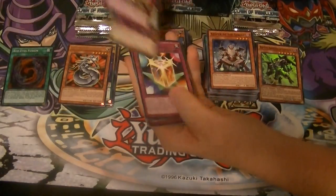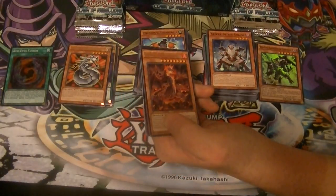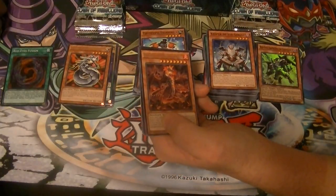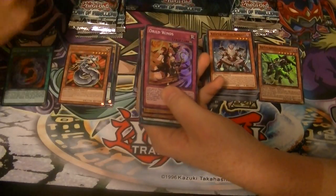Toon Cyber Dragon, Rare. Balance of Judgment — really good card. They're releasing cards that don't even fit together. Dogron, the Mad Flame Kaiju, as our Rare. And Super Rare Dried Winds.